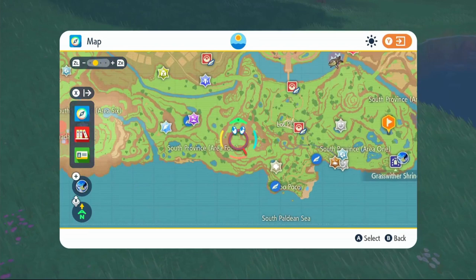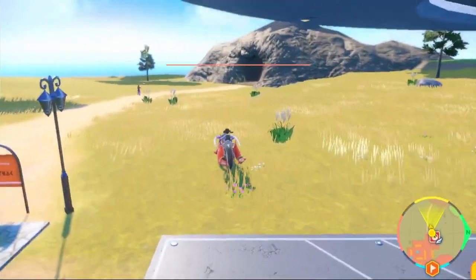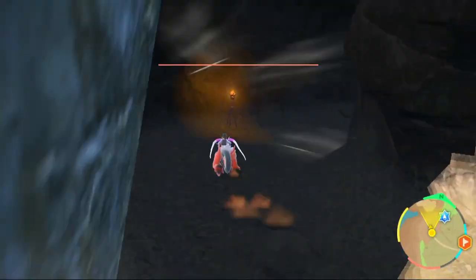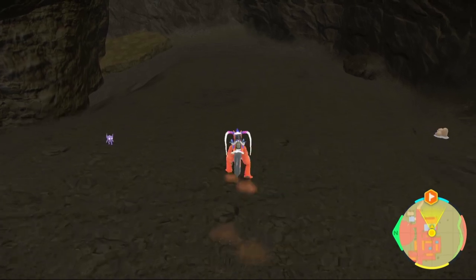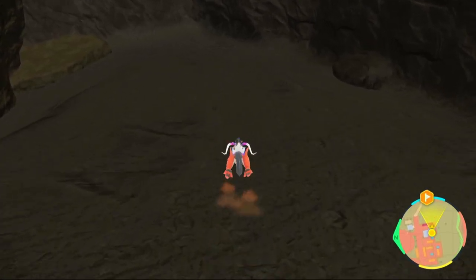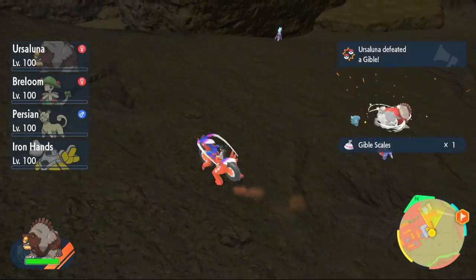Next up is Gible. Come to the bottom of the map and fly over to Alfornada. We're going to be coming over to the cave right there. Go through the cave following the path until you find Gibles and Gabites. Don't skip the cave - just follow the path. Here's a group of them right here. Take them out and that will get you your Gible Scales.